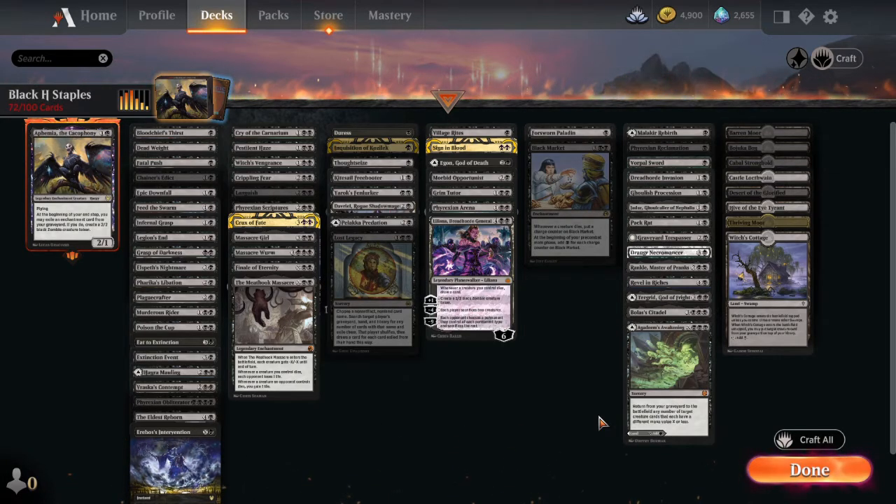Today we're talking about Black Historic Staples — the black cards in Historic that you should always consider before building your Historic deck. Some of these cards, there's a lot in these categories. As you can see, the first row is just removal. Black does removal so well, but black also draws cards very well, and it does hand disruption very well, which we don't really see in any of the other colors.